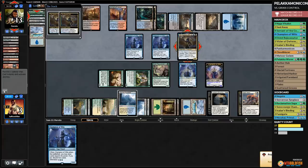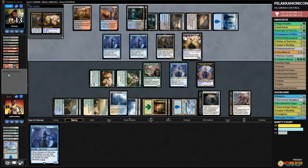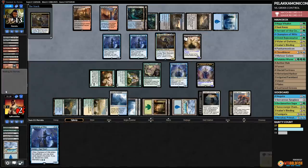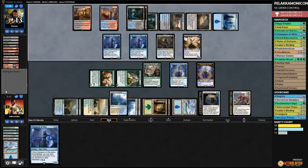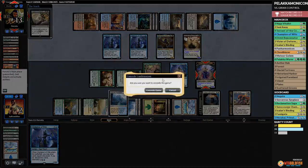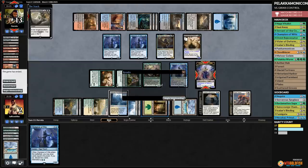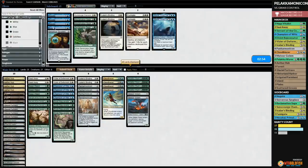Opponent gets back Servant of the Conduit — Abrade, the natural foil of Panharmonicon. Opponent gets back Servant, drains us to two, scrys. We have maindecked Doomfalls coming. Vraska's Contempt and we are dead. Panharmonicon's last stand cannot stand up to Scarab God unfortunately. We'll sideboard: bring in more Ixalan's Bindings and Sorcerous Spyglass, go down some Rejuvenators, swap a Palaka Worm for a Negate, cut Vitalist for Negate.